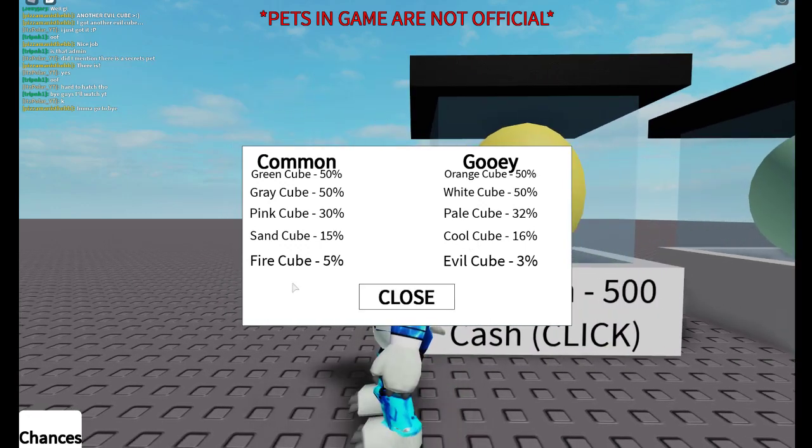I should list the rarity: green cube and grey cube are common, the 50% range is common, the 30% range is unique, the 15% range is rare, and these are legendaries.